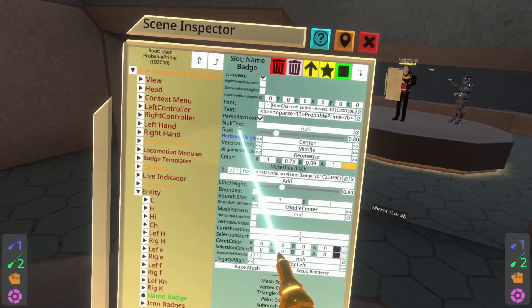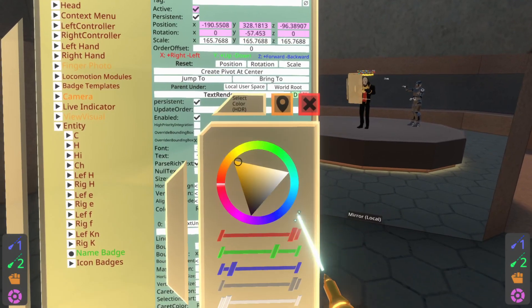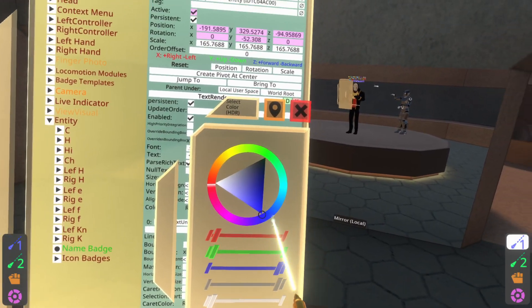Now scroll to the top and you can change everything here. So if you want a different color, you can go ahead and change it — so now my name tag is blue.